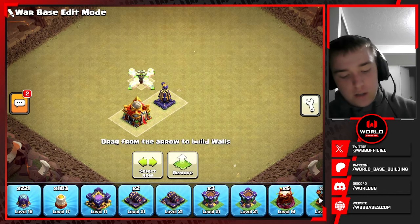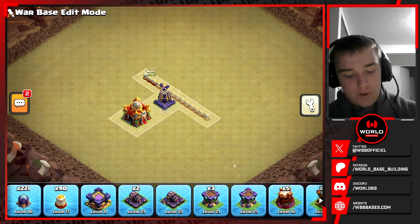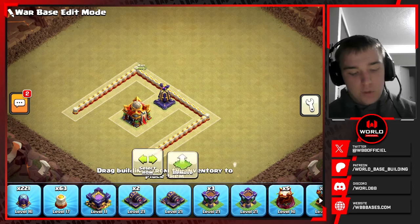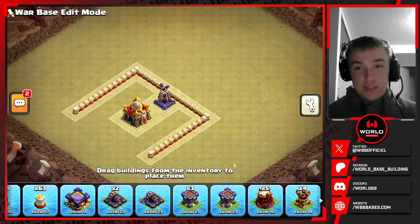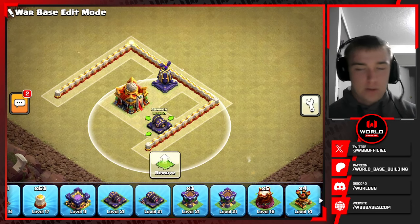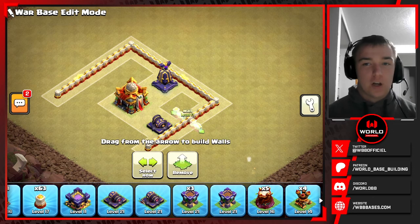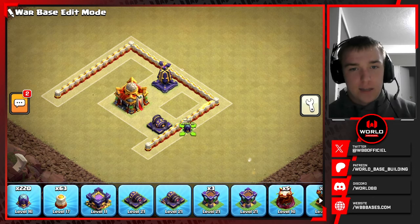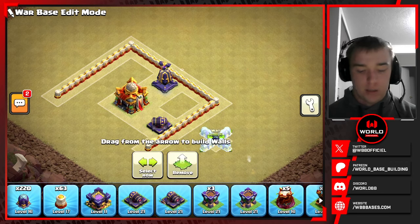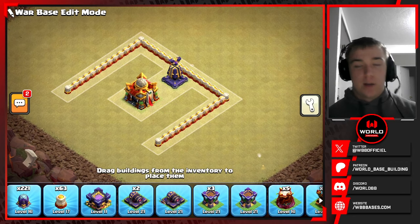I'm going to start with some walls here around this Town Hall Comp. I'm going to do a 5-tile gap from the sides of the Town Hall, and the reason I'm doing that is for Sarch reachability. This is just a typical thing some builders do — if you have a 3x3 building with a 2-tile gap on the other side of this wall, Sarch will not be able to reach it. So if any Sarch land in this area, you will have to clone over the wall to reach the Town Hall and the Monolith.